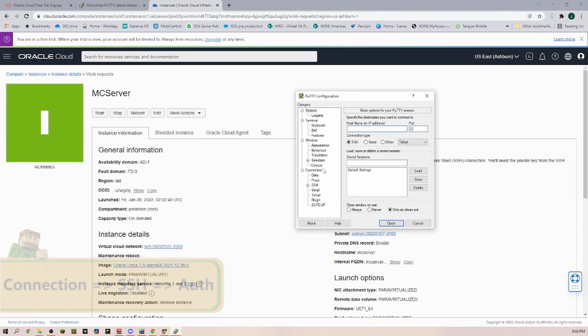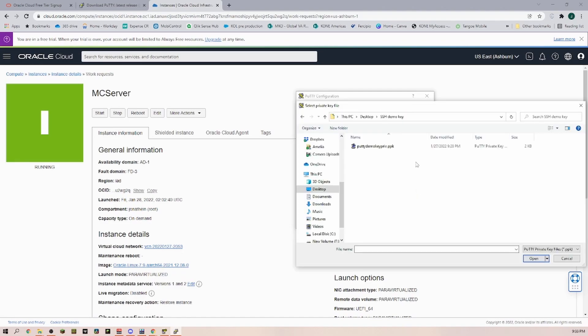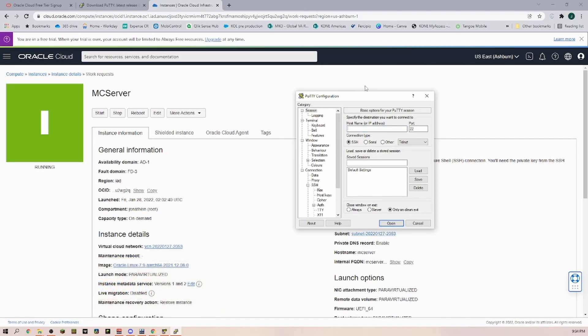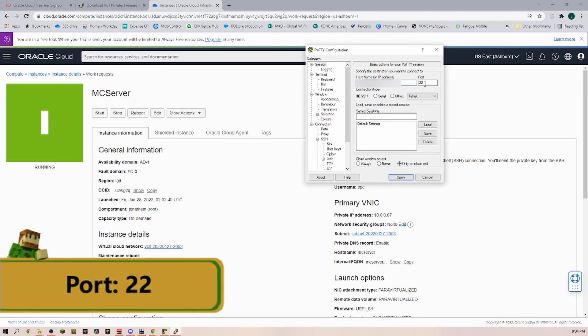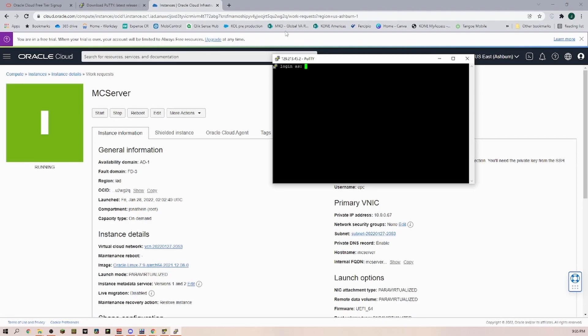Next we start up PuTTY. In here we go under Connection > SSH > Auth > Credentials and we are going to connect the key that we just saved. Click on 'Browse,' go back to the folder, select the PuTTY demo key, and click 'Open.' Then we navigate all the way back to Session and here we put in our IP address. The IP address you can find back on the Oracle console — just click copy. Leave the port on 22 and then click 'Open.'